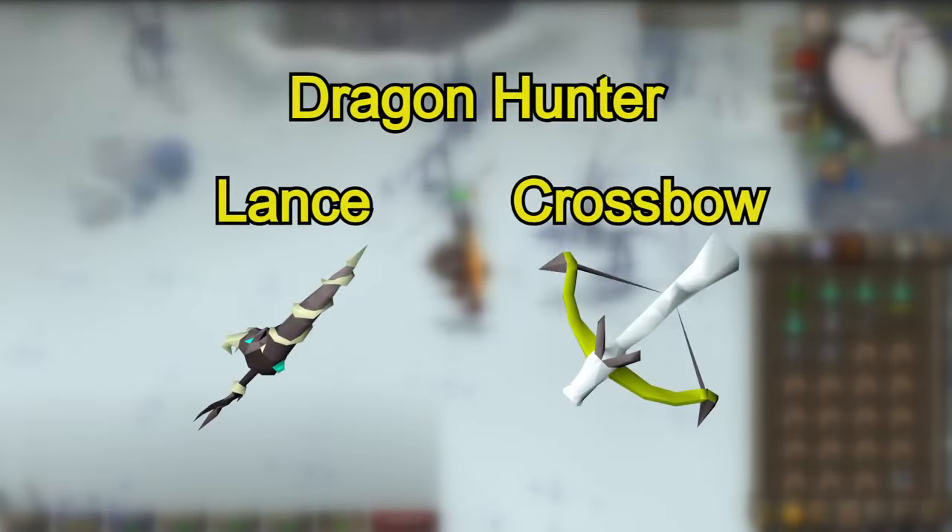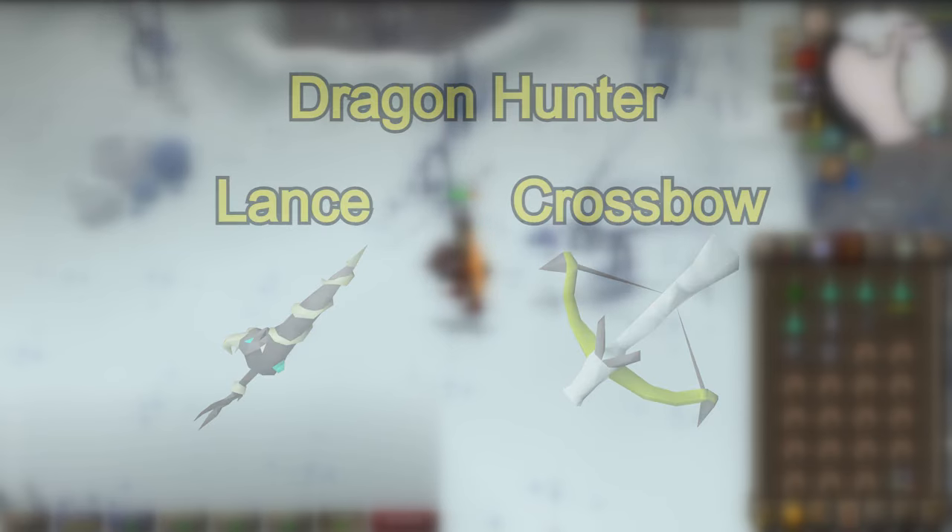Skeletal wyverns count as draconic creatures so the dragon hunter lance and crossbow are super effective here. If you're using the lance you'll want to use the pound attack style as they have strong stab defense, but if you can't afford these you can easily get away with cheaper alternatives like a whip or a dragon crossbow.